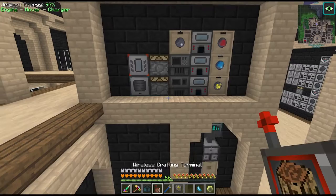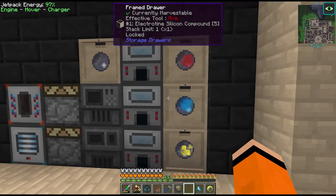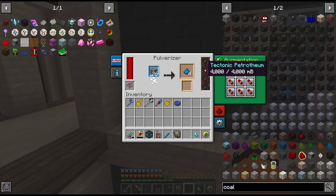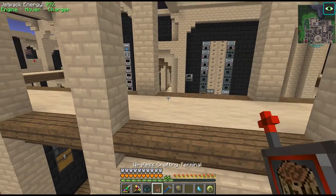Once we put it in the Applied Energistics system it should all be sent to this process over here which will give us the silicon compound. We get six dust per recipe since we're using this tectonic petrotheum. The induction smelter is a little bit slow but we're still waiting on blood shards anyway.